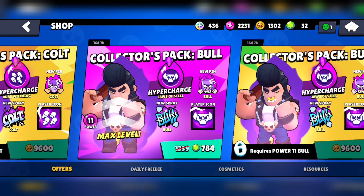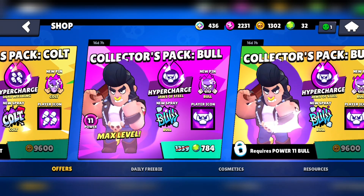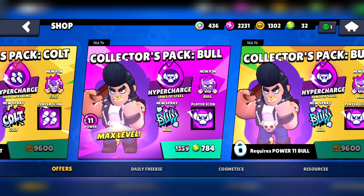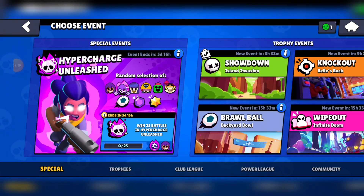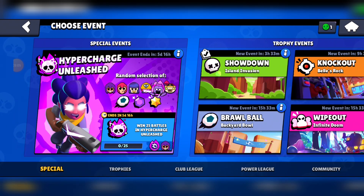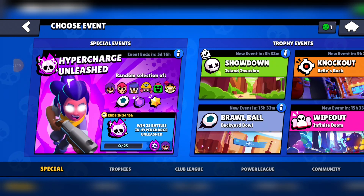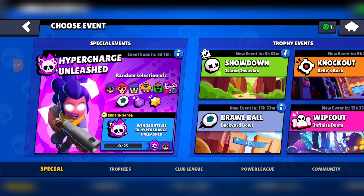If you can't buy these offers, you can just wait a few weeks and they should be released for everyone to buy for, I think, 5,000 coins — but that is subject to change; they might decrease that because 5,000 is quite a lot. There is also an event right now called Hypercharge Unleashed, where you get randomly selected one of the six brawlers and one of three modes: either Brawl Ball, Gem Grab, or Bounty. You can basically test out their Hypercharge, and if you manage to win 25 matches in this mode, you get Shelly's Hypercharge for free. Definitely make sure to do this — it's a very high value event.